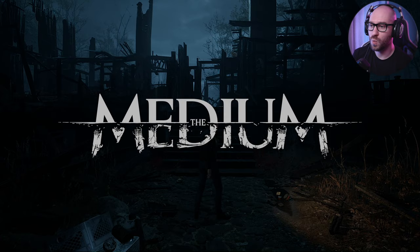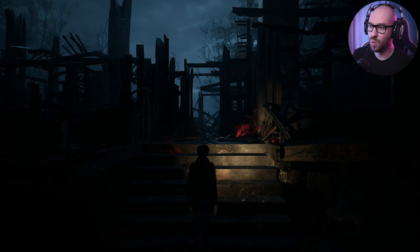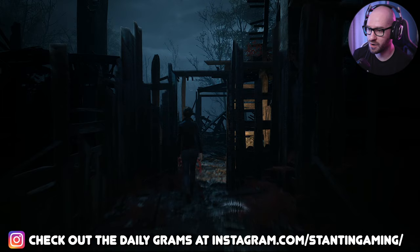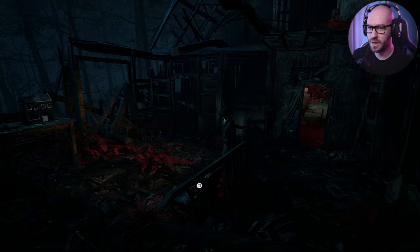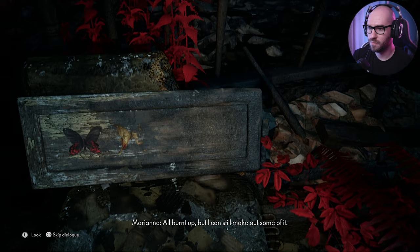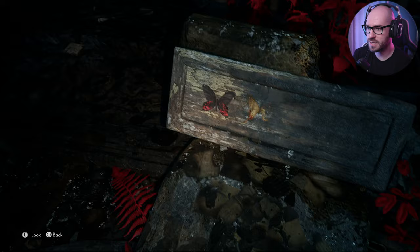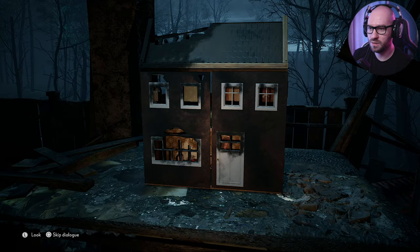Hello everybody and welcome back! Where we left off in the previous episode, we just managed to defeat the hound, or send it back to where it belongs. In this episode, I'm just about to make my way inside the red house and try to see if we can find some more things. I can definitely hear some voices on the left side. I see a mirror - we're definitely going to have to interact with that. I think I see the butterflies here, but we cannot really interact with anything.